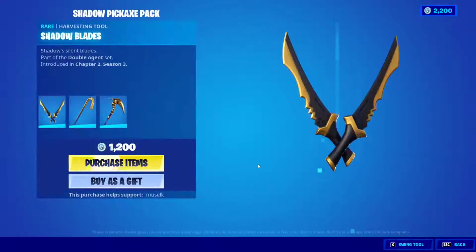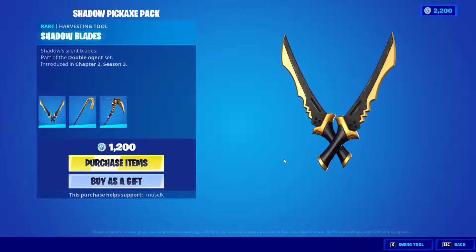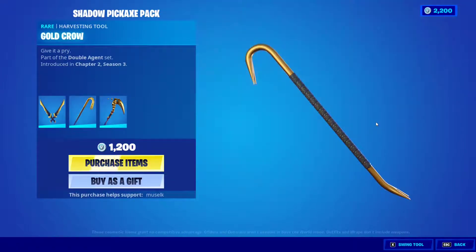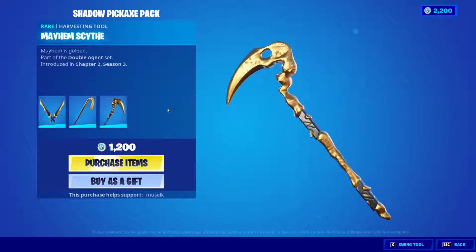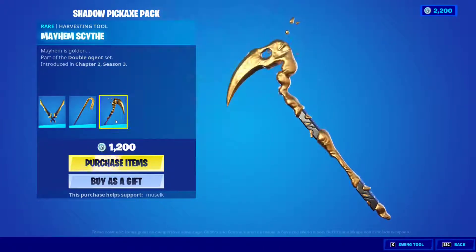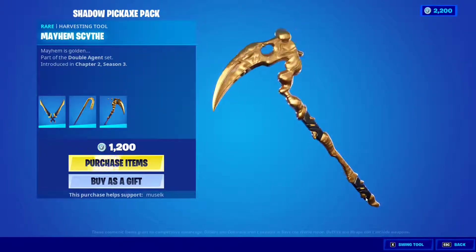Let's check out the pickaxes — we have the Shadow Blades. One variant has a yellow gold splash effect. They all share the same effect style but look different from each other. I kind of dig the gold one — very nice.